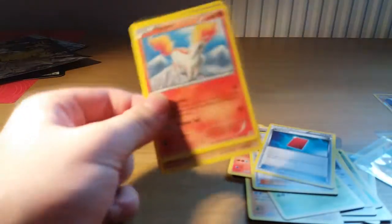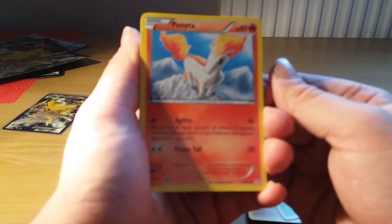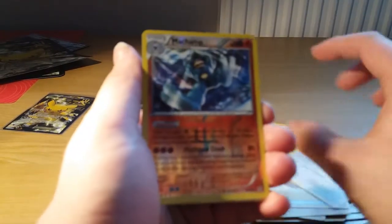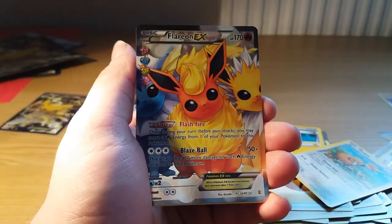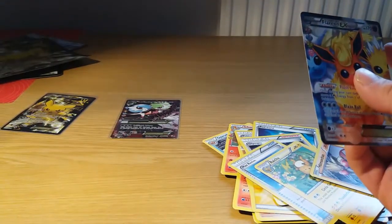Last pack — Pikachu, come on, come on, please — Megazard — otherwise it means more boxes and more packs. We start off with a Ponyta, Machop, Lightning Energy, a Dogeo, a Reverse Machamp which is a rare, a Flareon EX Full Art — holy moly! — and a Hitmon-chan regular rare. We do get a Raichu, Max Revive, and Olympia.